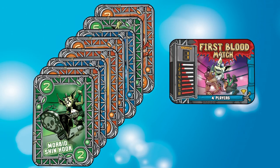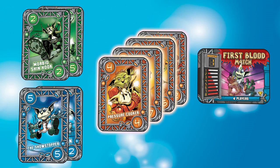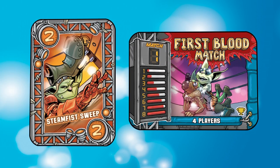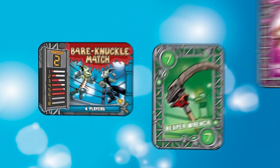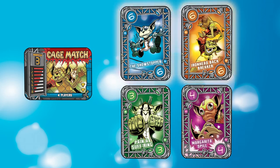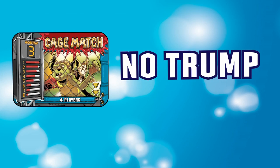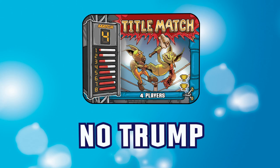Beginning with the First Blood match, count the number of cards for each fighting style that were played to that match. The style with the most cards is trump. Leave one card of the trump style beside the match card and discard the other fight cards. In the case of a tie, the fighting style that has the highest numbered card is trump. If there is still a tie, no style is trump and you discard all cards from that match. There's also no trump style for any match where no one played any cards.